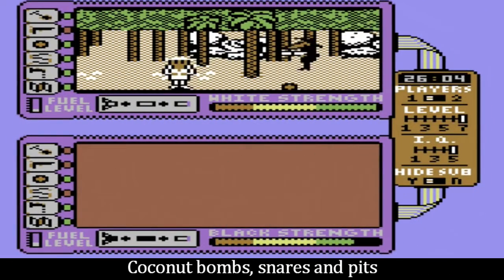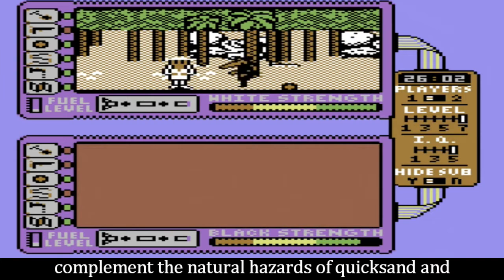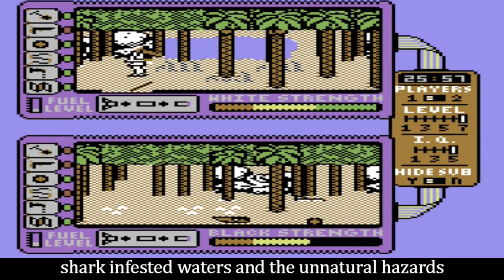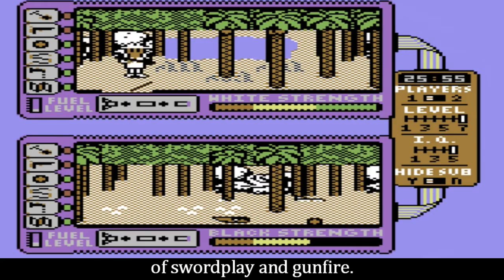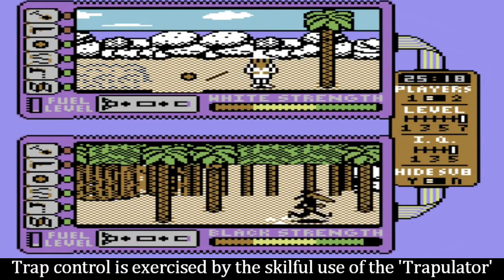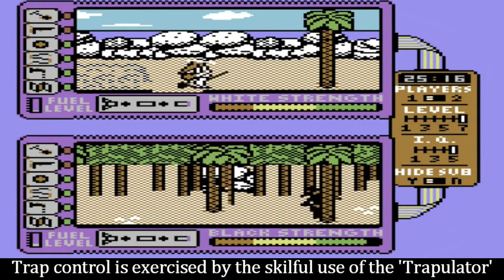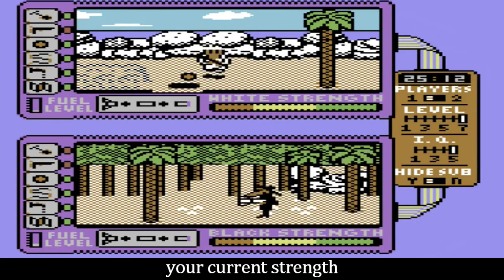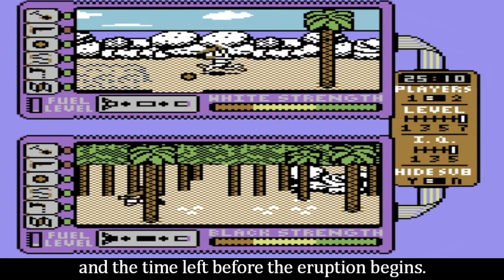Coconut bombs, snares and pits complement the natural hazards of quicksand and shark-infested waters, and the unnatural hazards of swordplay and gunfire. Trap control is exercised by the skillful use of the trapulator, which tells you what objects you are carrying, your current strength, and the time left before the eruption begins.